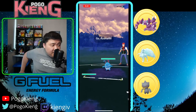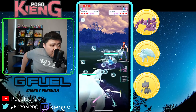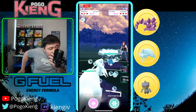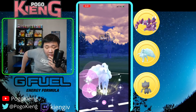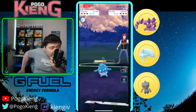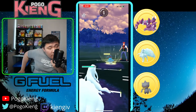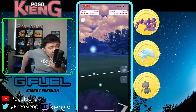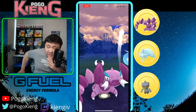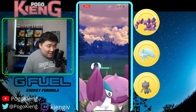Nine Tails into Azumarill — let's see if they switch. They're going to stay. Favorable matchup for Azumarill since it does resist Powder Snow but it still does quite a bit. This is a Play Rough. They switch out and they basically both blind-switch in that situation.